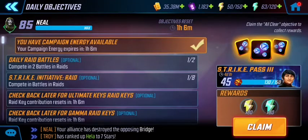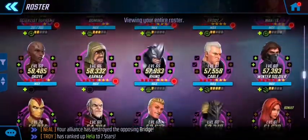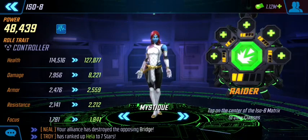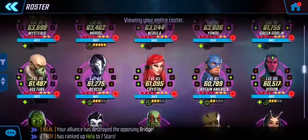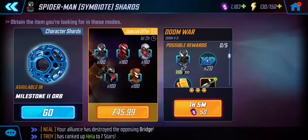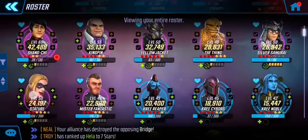In daily objectives, we can see campaign energy is going to expire within an hour so we'll claim that. Going to my roster I'll find Mystique because she's a character that uses the controller type of isolates, so I just have to quickly max those out. Then for character shards I'm going straight to Spider-Man — I've done my Spider-Man for the day.